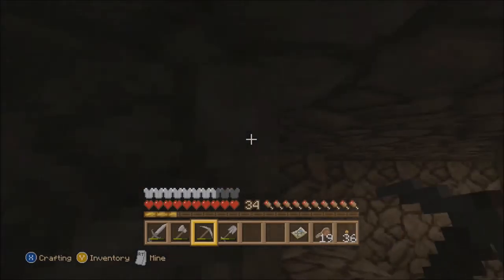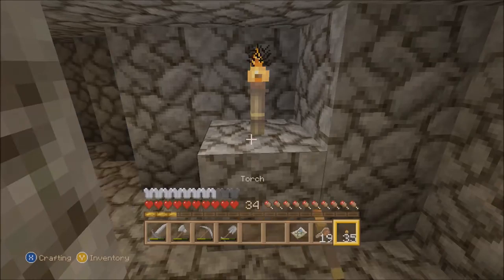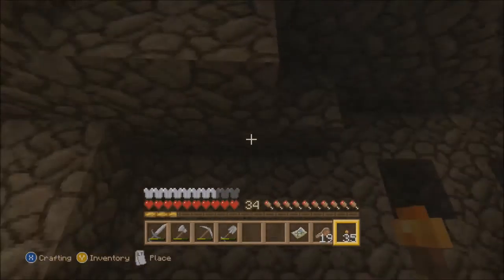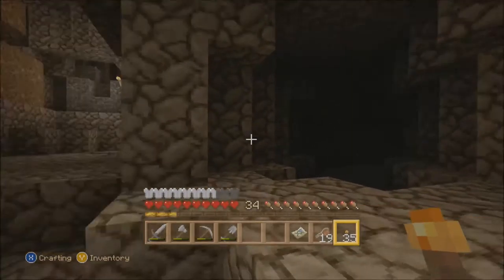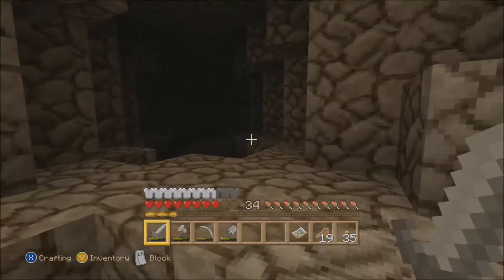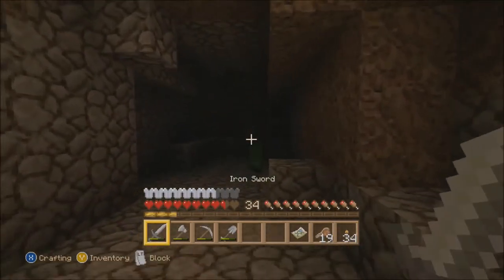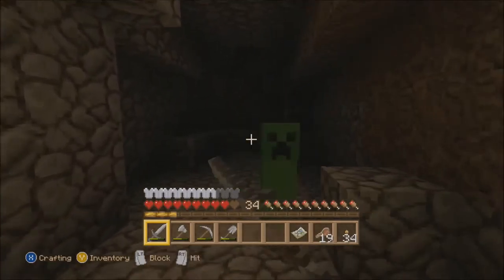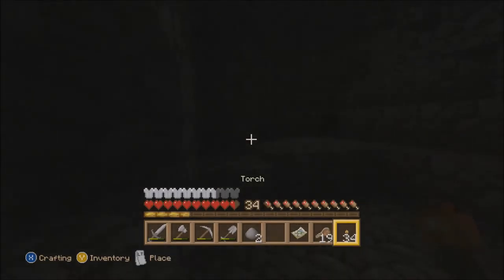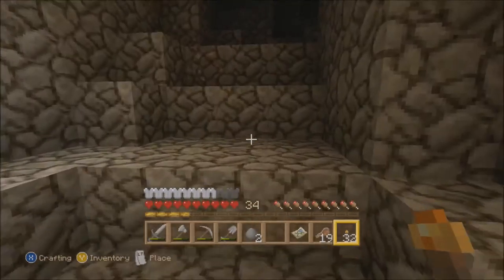And I think it's actually probably above me, so I'm going to ignore this for right now. Put a torch here to mark this spot later because there's coal. And is there any other spot where I can get iron around here? I'm just going to light up most of this place because it'll make it easier later on. Got the coal — I got the gunpowder, that's what I meant to say.